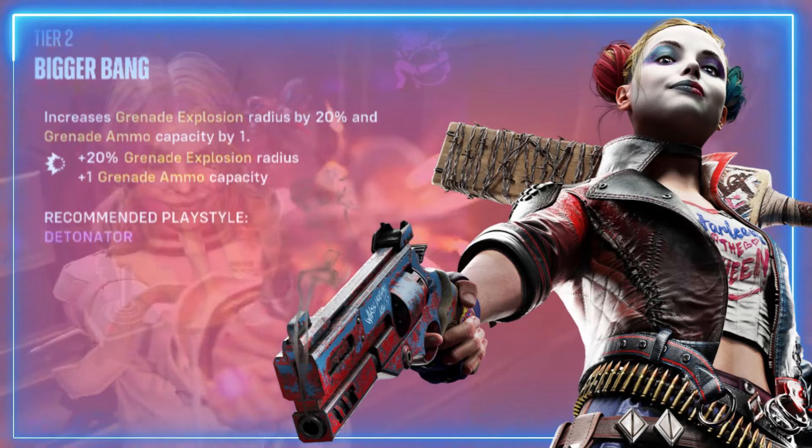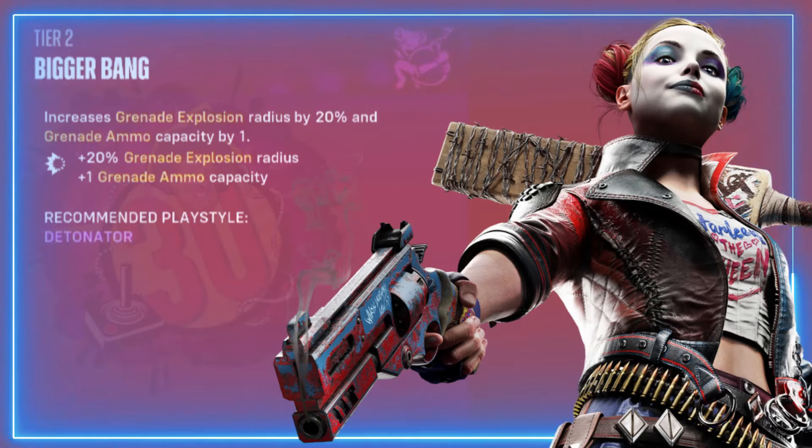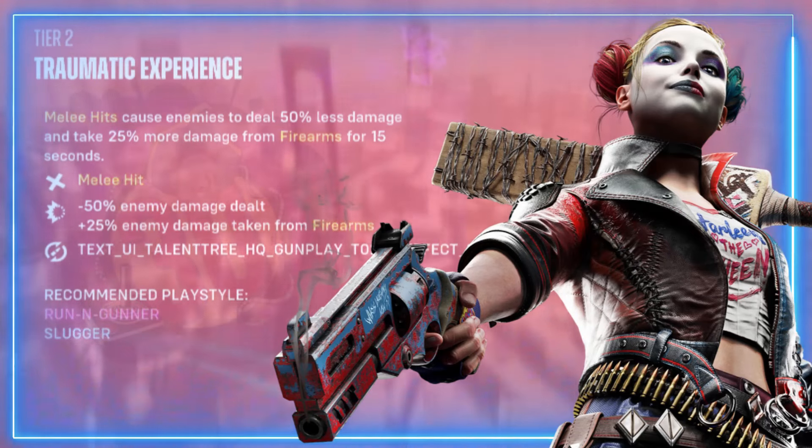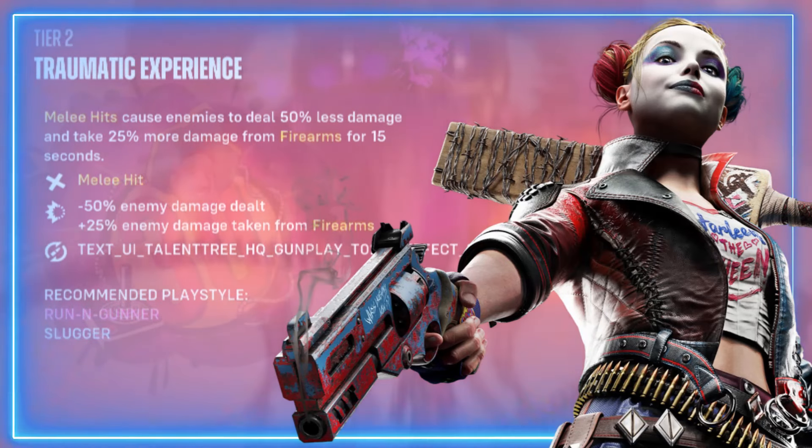Next is Big Bang — increases grenade explosion radius by 20 percent and grenade ammo capacity by one. Next up is Traumatic Experience — melee hits cause enemies to deal 50 percent less damage and take 25 percent more damage from firearms for 15 seconds.